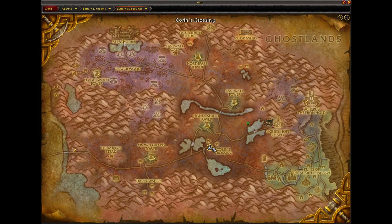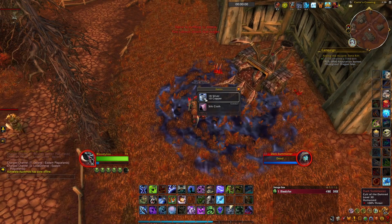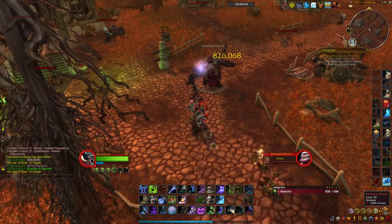Let's collect Dark Runes and Essence of Undeath. Let's start here — all of them have a chance, but the best chance is with the Dark Summoner. Let's start the farm. Got 1 Essence of Undeath — good start.